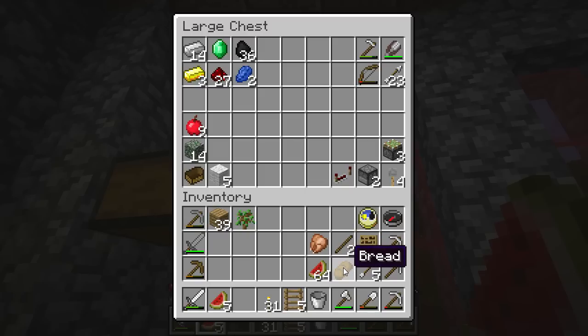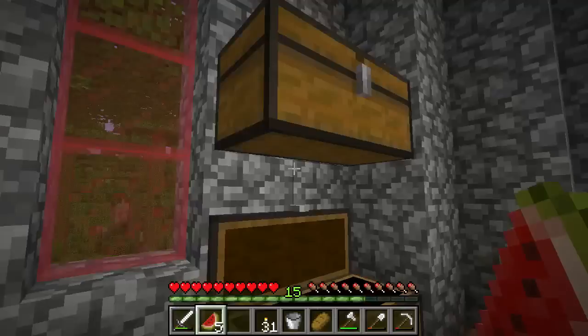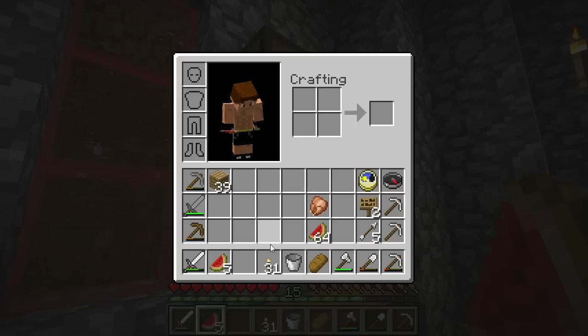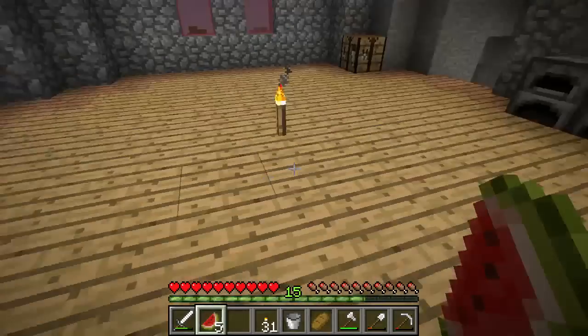Let's go ahead and go into our wood chest. We'll drop off the ladders because we're not using those anymore. The sticks are fine. Get rid of the sapling. Okay, it looks like we're pretty good. Signs — we don't need these signs either.